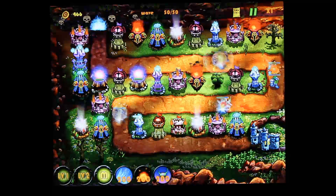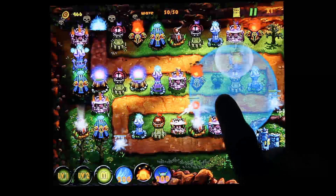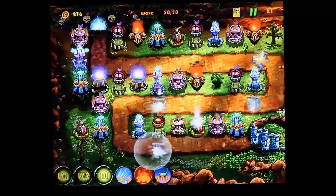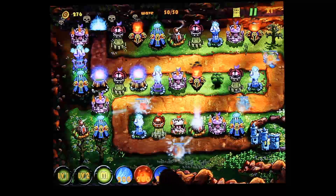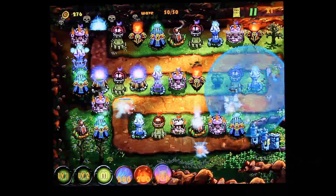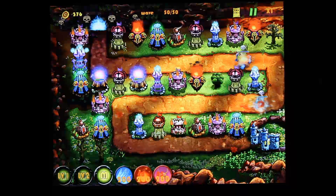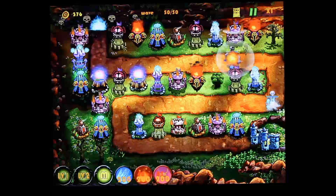One of the things you have here are magic powers that you can use. You can drag these out and drop them somewhere, and they cost you money. This one sends them back — it fears them, sends them back running where they were.